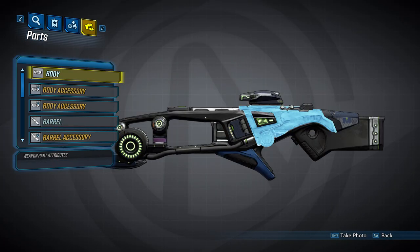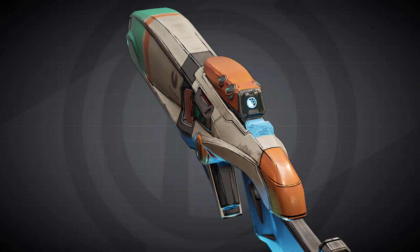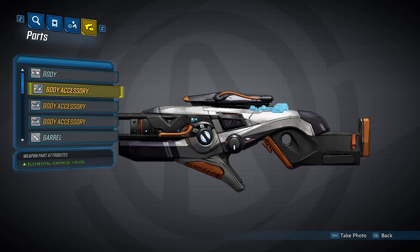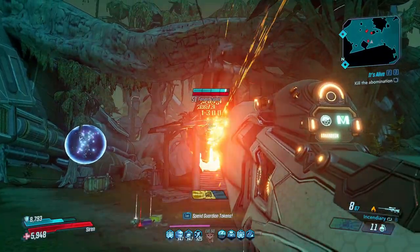Now we're going to take a look at the body of the gun. The body will be the same on all Maliwan sniper rifles, no matter the rarity, and the body itself can spawn with three different accessories. The first body accessory will increase your damage by 10%. The second will increase your elemental damage by 10% — this refers to your DoT, dealing 10% more damage per second, and it doesn't affect your base damage. The third accessory will decrease your reload time by 10%.